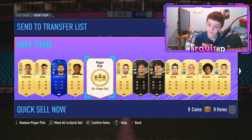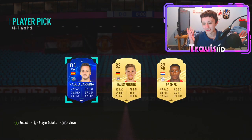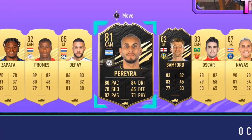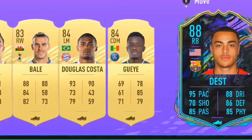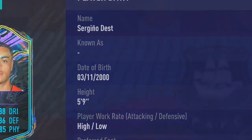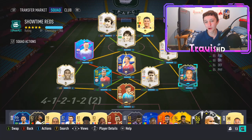I only did 20 because I was unsure and didn't want to send all my fodder into these packs, but I don't regret it. Full list from all 20 picks: Fernando, Rodri, Carrasco, Zapata, two informs, Oscar, Navas, William, De Maria, Herodeki, Fabian, Ibrahimovic, Dybala, Bale, Douglas Costa, Edrusagay, and Future Stars Sergio Dest - 300k! That is unreal.